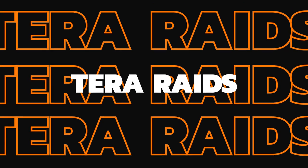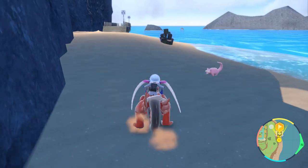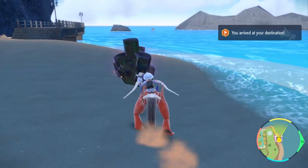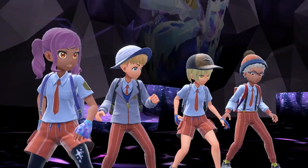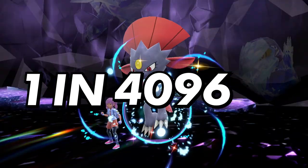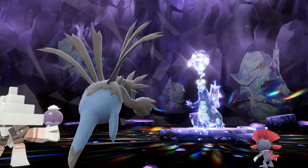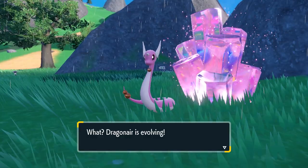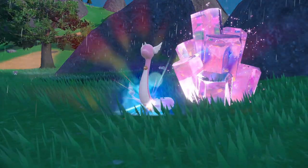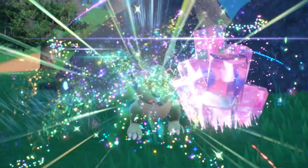Next we come to Tera Raids. Right now we don't have any concrete ways to shiny hunt these Pokemon more effectively, but they can be shiny. These raids are not affected by Sparkling Power sandwiches or the shiny charm, so the rates of shiny Pokemon appearing in Tera Raids are always 1 in 4,096. The only way to shiny hunt Tera Raids is by doing a lot of them and hoping you get lucky, but as soon as a better method is found we will cover it on the channel.